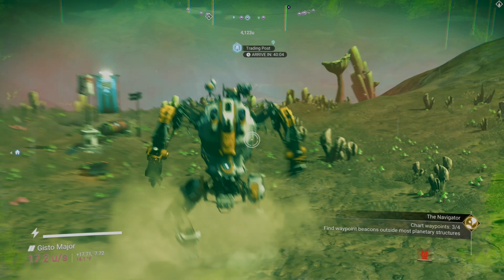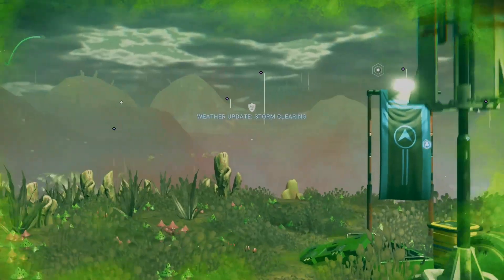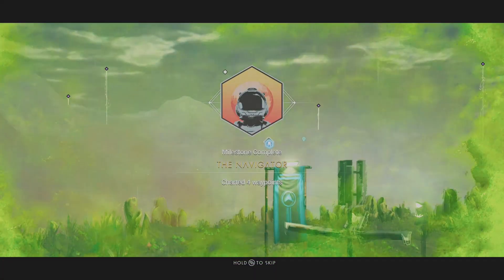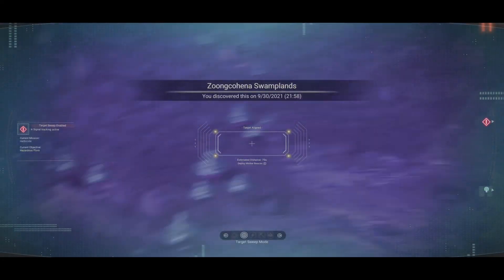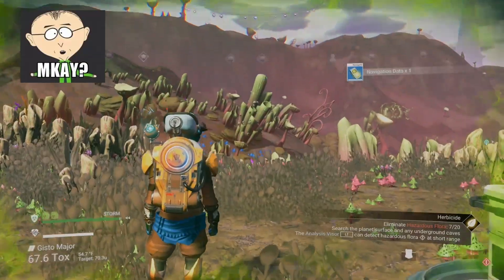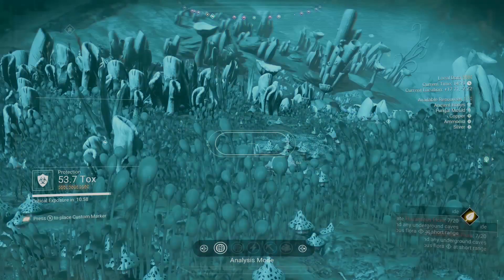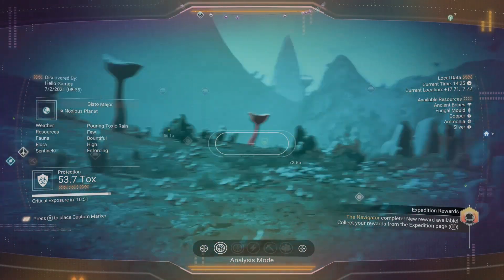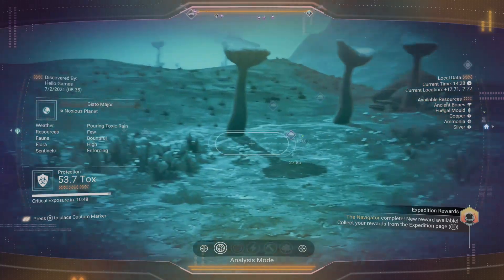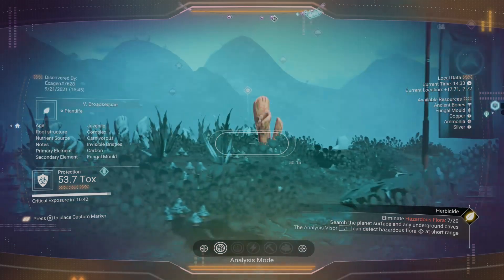Oh, here goes — this will do it, this will be our fourth charted waypoint. There's nothing here... will it count? It did! Milestone complete: The Navigator — charted four waypoints! Eliminate hazardous flora — I'm at 7 out of 20, so I need 13 more. Natural buried site, natural buried site — I should get those.